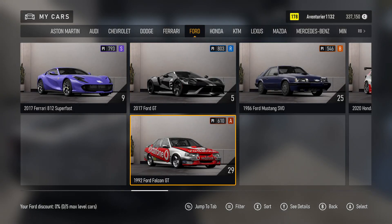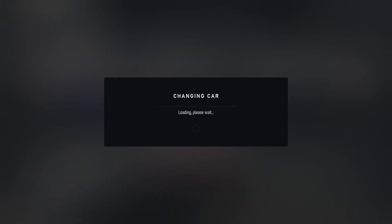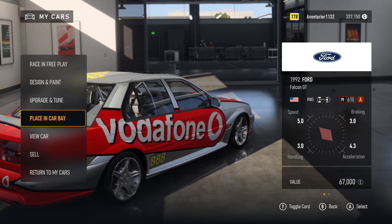My Cars. Aventurier. 1992 Ford Falcon GT. Car Level. Changing Car. Loading. Design, Upgrade and Placing, View Car. 5 of 7.